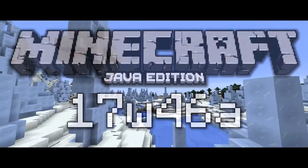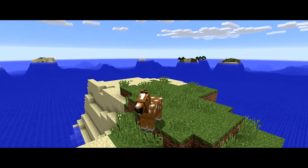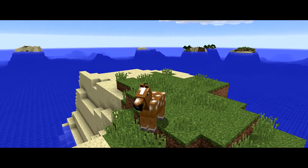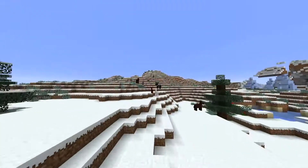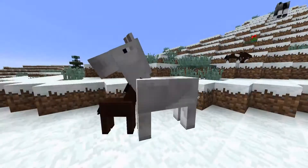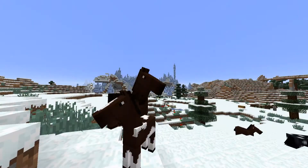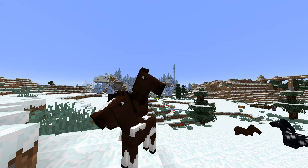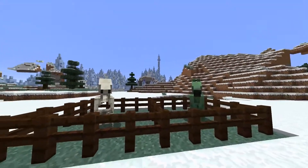In last week's snapshot, Mojang completely changed the horse model to something of their own, which is fine, but unfortunately for them it was not that well received. This week they have done some changes to the new model's face. Personally I'm fine with it because it doesn't really concern me — I don't ever really see horses in the game anymore anyway. Here's also a look at the skeleton horse and the zombie horse.